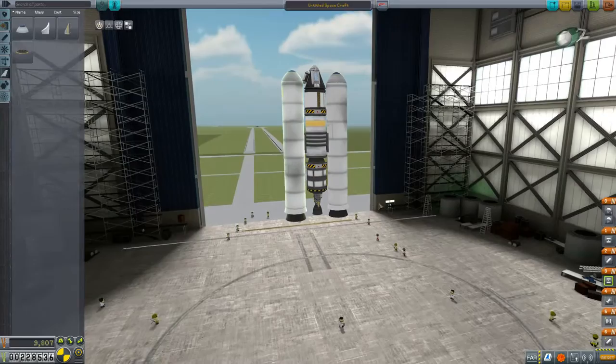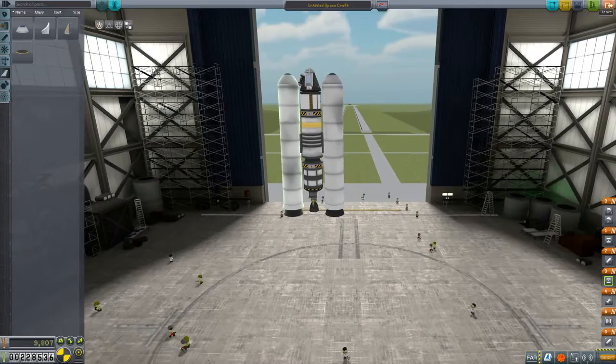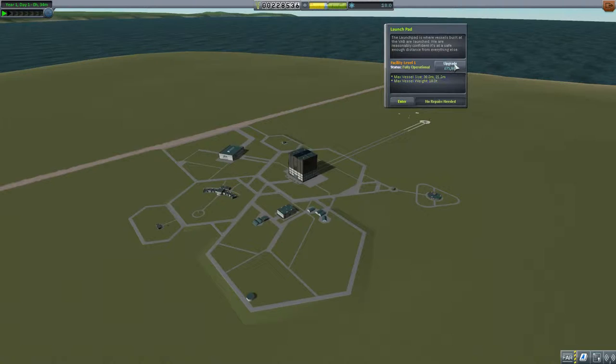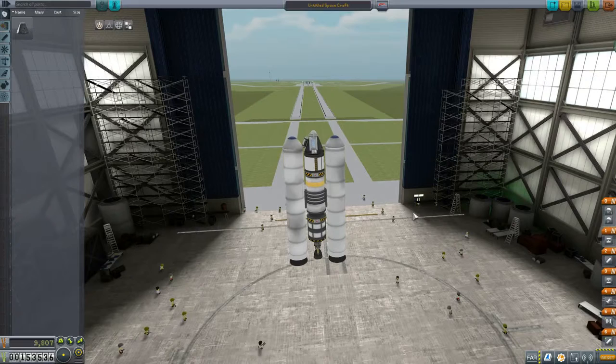What do we do? Can we upgrade the launch pad? It's 75 funds to upgrade it and that allows us to build stuff up to 140 tons - I think that's a good investment for now. That should allow us to launch this. We're still using Jebediah because we need that control at the moment. They're not as powerful as I would have thought they would be.